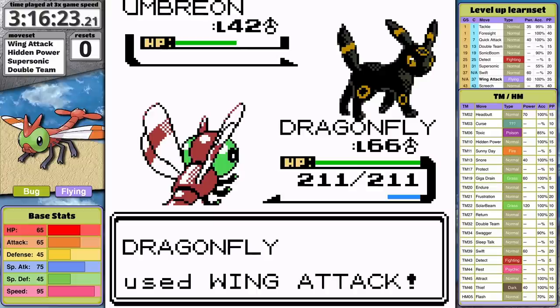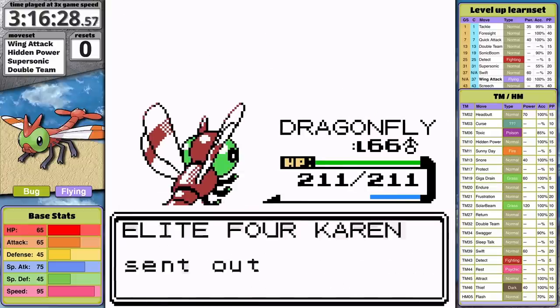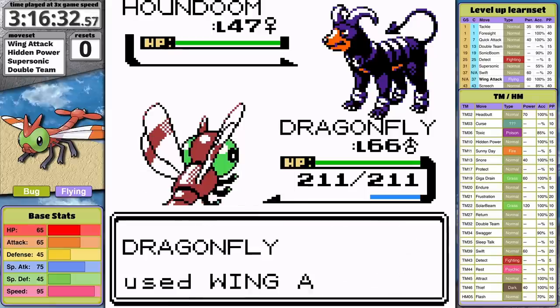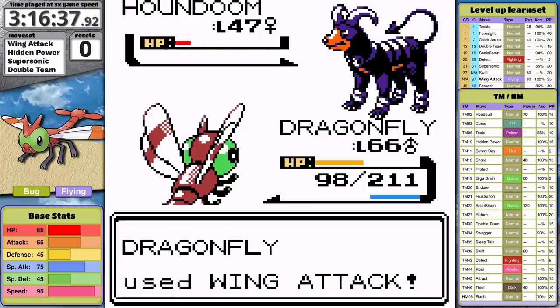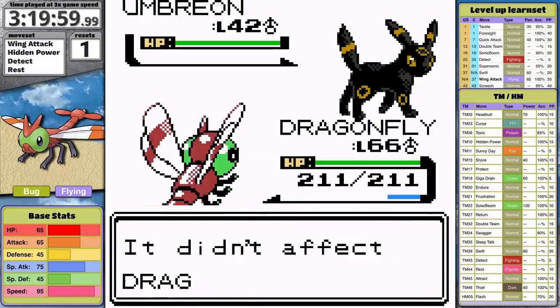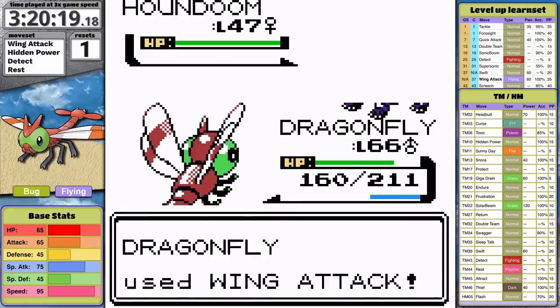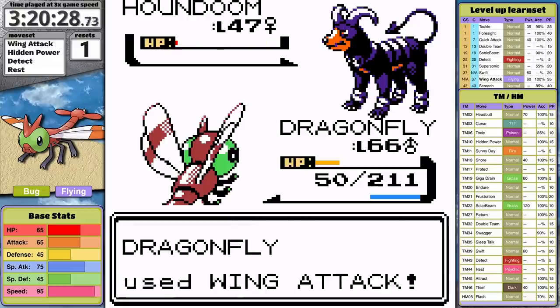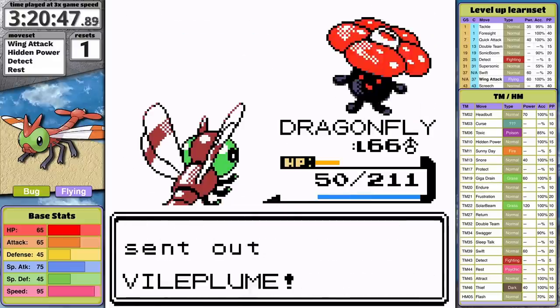Let's move on to Karen. I forget Detect and also forgot to update it in my overlay — I update movesets live while playing. Sand Attack messes up my accuracy, then Houndoom comes out and knocks Yanma out with two Flamethrowers. The solution is to avoid Sand Attack with Detect as before and add Rest to my moveset to give me the ability to heal. On my first fight with this new moveset, I managed to win.